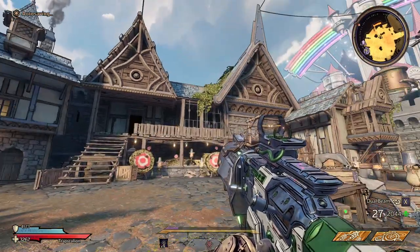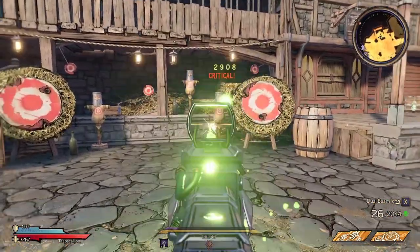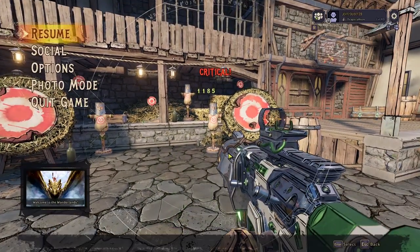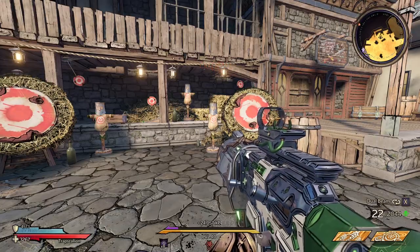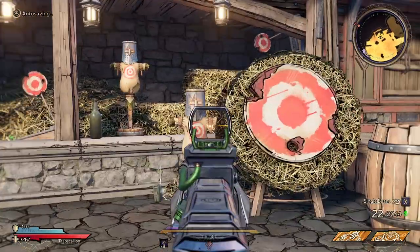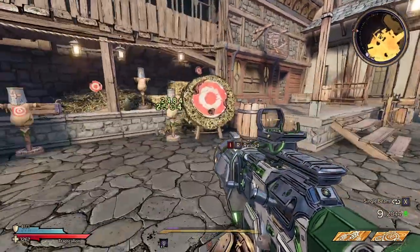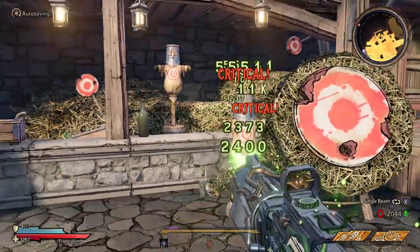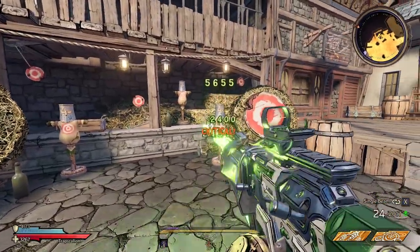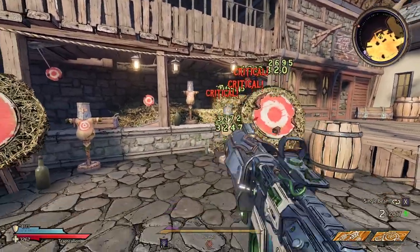So what does the gun do? We have Dual Beam and Single Beam for the firing modes. For Dual Beam, when you shoot an enemy, it'll shoot at the enemy and then connect another beam to a second enemy nearby, and it will do less damage than Single Beam because you're hitting two enemies at once. For Single Beam, it will be higher damage, and you also have to charge it a little bit like the Maliwan SMGs from BL3 — not too long. You'll connect a beam and it will actually stay attached to the enemy, so you can move left and right and it kind of stays locked on, and that will do higher damage than the Dual Beam.